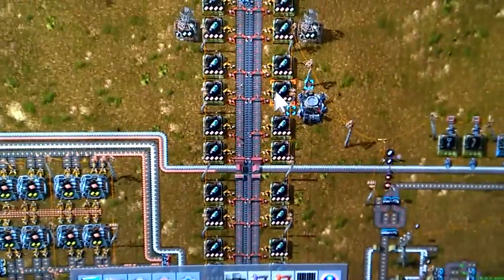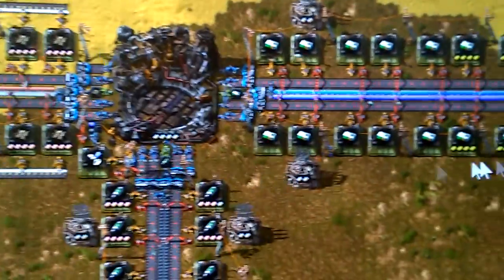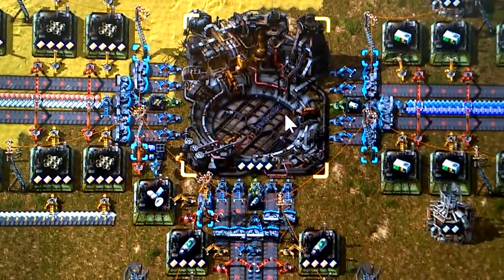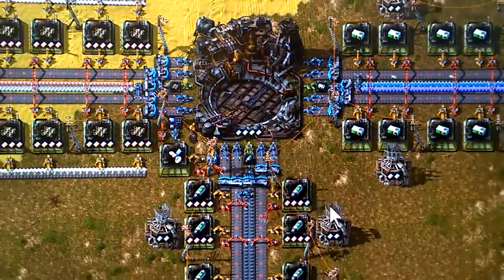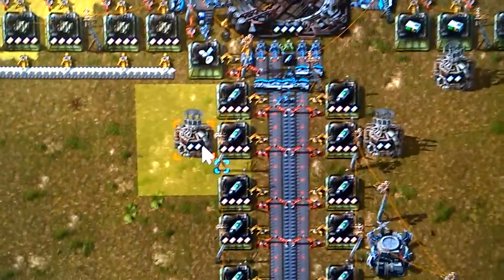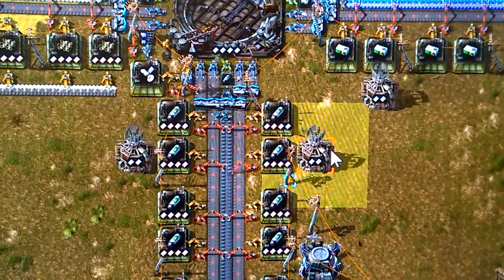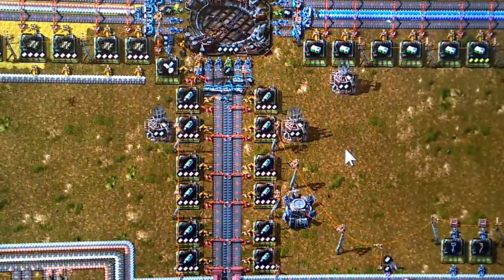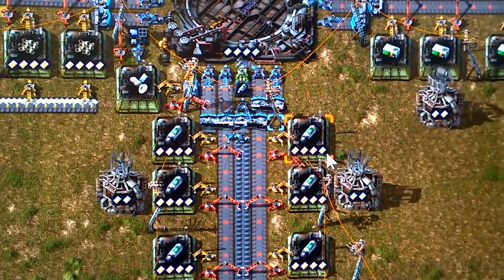There's a lot of rocket fuel here, so I could produce more and more on scale just to keep up with launching rockets. If you guys see anything, please let me know. This is my first attempt at trying out beacons — just to see how they work. I know they use a lot of electricity, and I did have some electrical problems right afterwards.